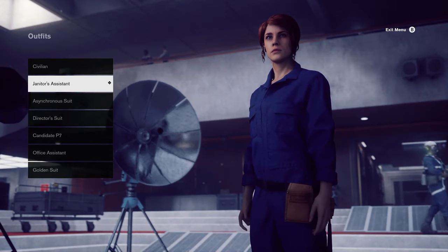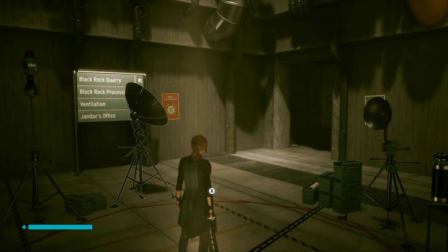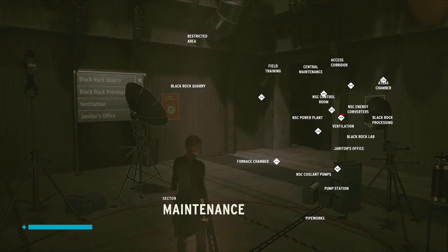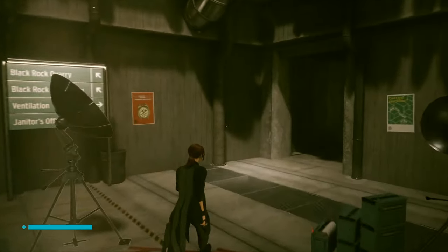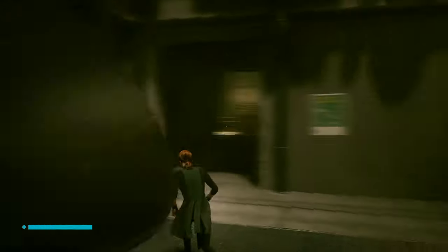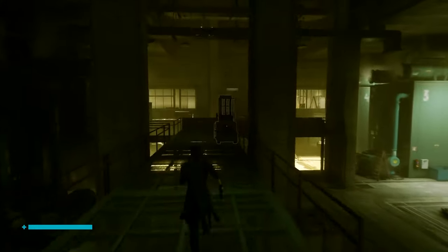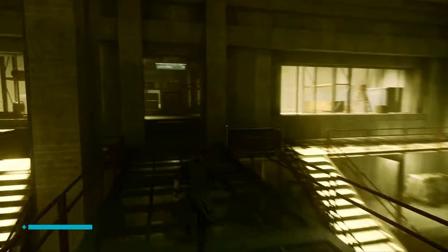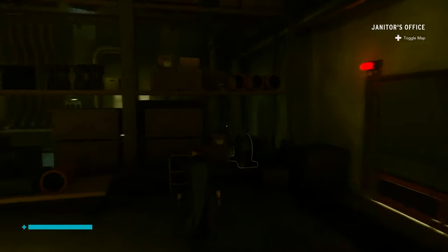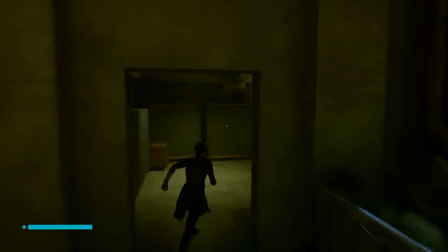Next up, we have what I think is probably the coolest outfit in the game, and that is the janitor's assistant. I did this one after completing the game, although you may be able to do it earlier. It's in the maintenance sector. The map is unfortunately not loading as it often doesn't in this game. I use the fast travel point near ventilation and run over to the janitor's office. Once I'm there, I can find a cork board with some notes on it on things to do, and this will start a side mission called 'what a mess.'